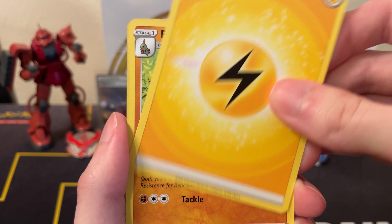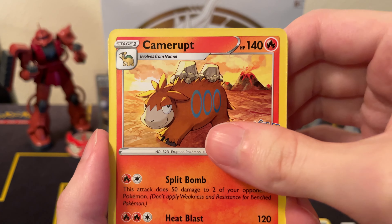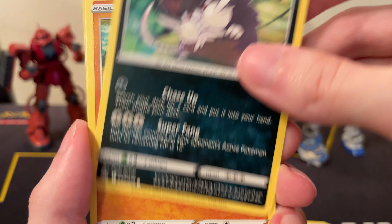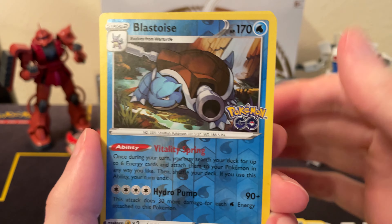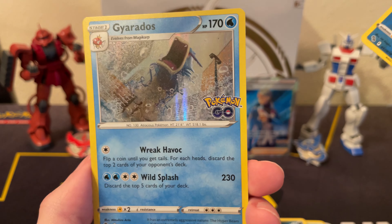Electric Energy, Pupitar, Poke Stop, Camerupt, Ambipom, Eradicate, Larvitar, Rattata, Spinarak, a reverse Blastoise holo, and a Gyarados holo.